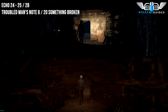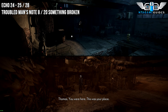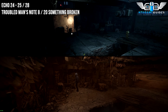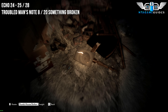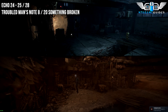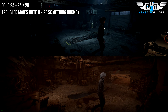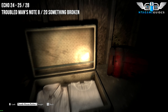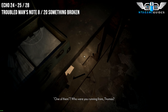From the last location, go through the door — we're going to find three collectibles. Once you enter the doorway into the garage, you will find your next Echo located right next to the door. Pick up the cassette tape and interact with it. Then find the next Echo — this will be the suitcase. Underneath the suitcase on the shelf below, you will find the Troubled Man's Note.